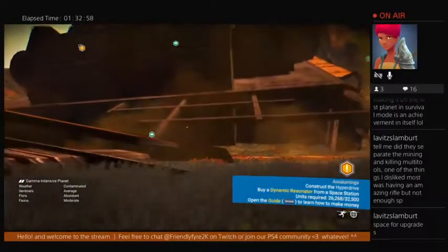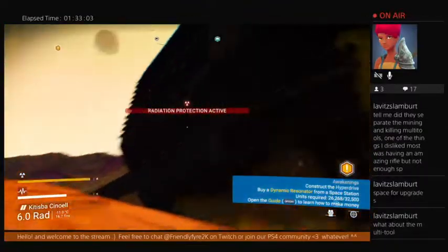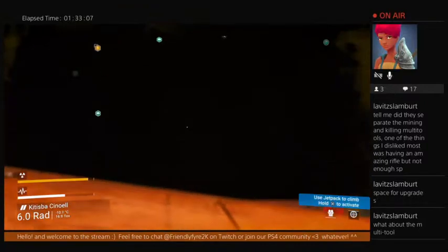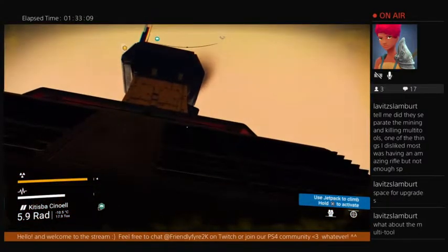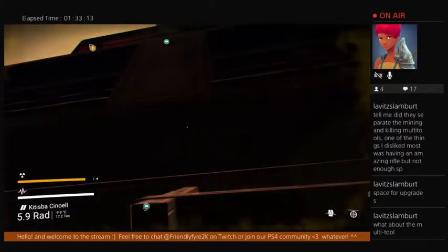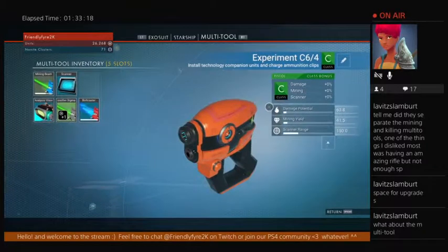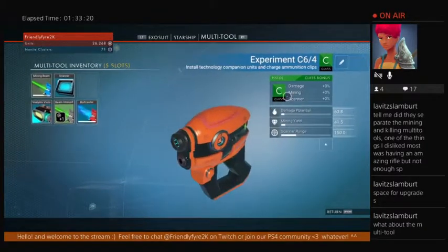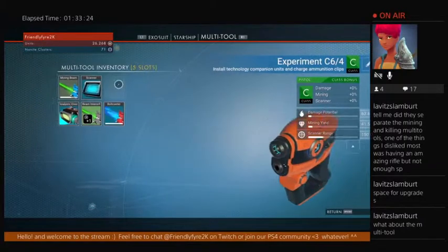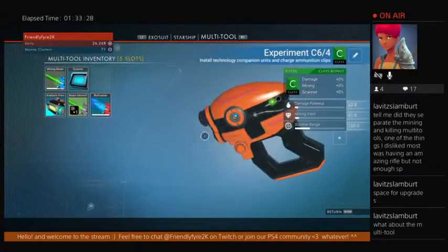I'm going to go up here because it's cool and I just want to look. The multi-tool is exactly the same as far as I can tell, but I've only got the basic standard one. It might open new slots later. There's no inventory difference — it's just five slots, the same as standard.